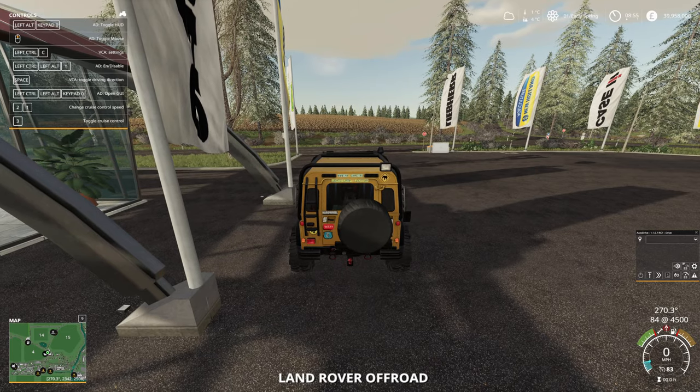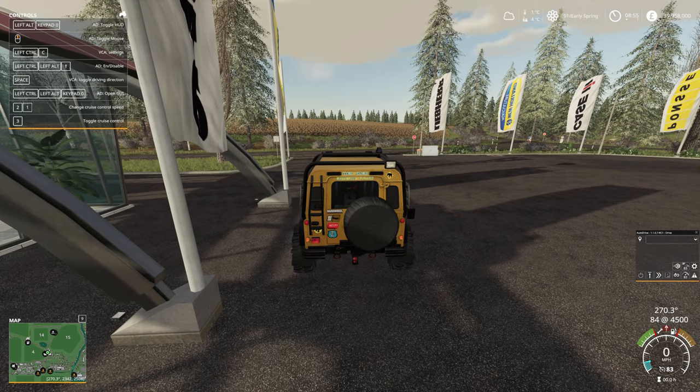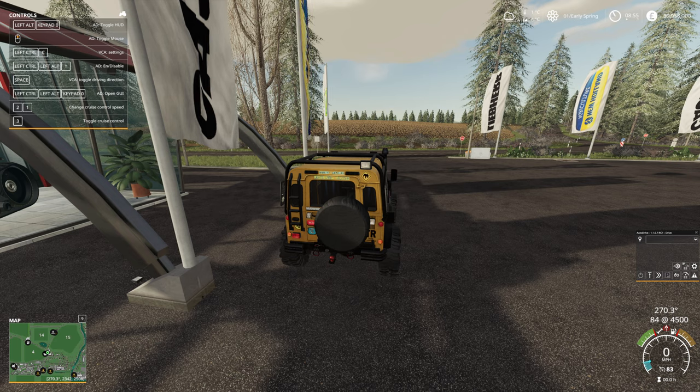We are basically starting off with a fixed amount of money. We have no vehicles, no farm. We are running in the farm manager mode. Essentially we started with nothing but some cash and we're going to build up our farm. We have zero vehicles so we've got to buy everything we need, including our land.